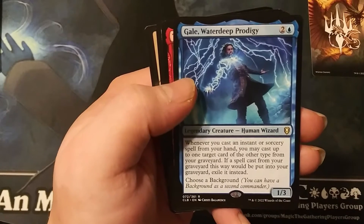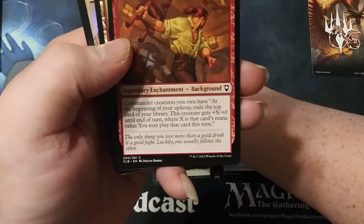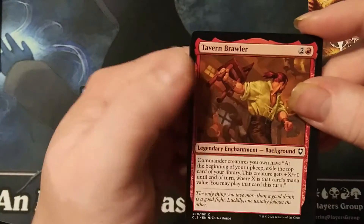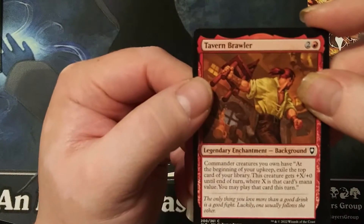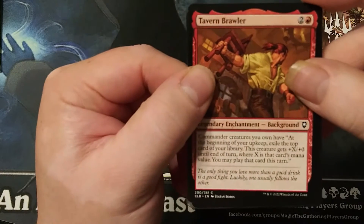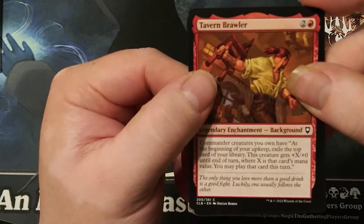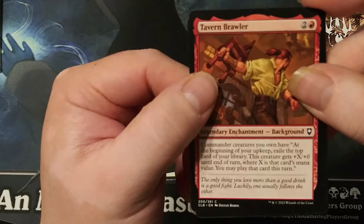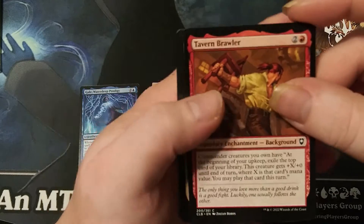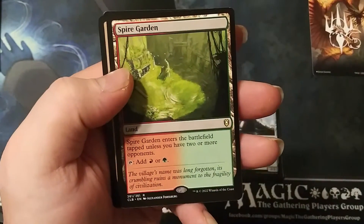If a spell cast from your graveyard this way would be put into your graveyard, exile it instead. I really like that — it can have a background. And Tavern Brawler — two generic one red. Commander creatures you own have: at the beginning of your upkeep, exile the top card of your library; this creature gets +X/+X until end of turn where X is that card's mana value, and you may play that card this turn.